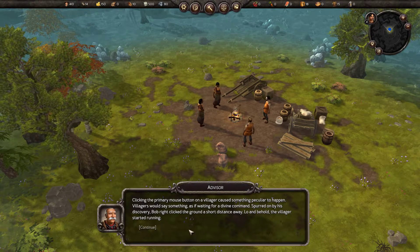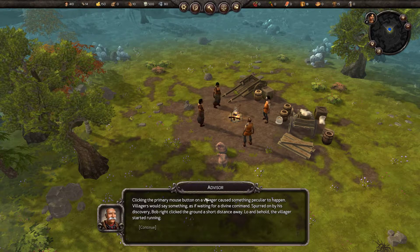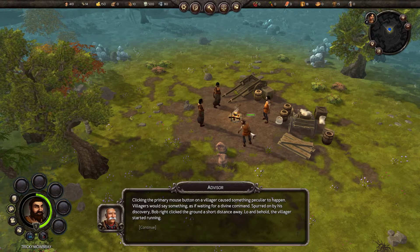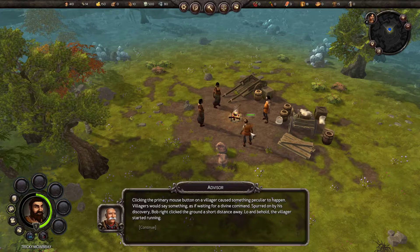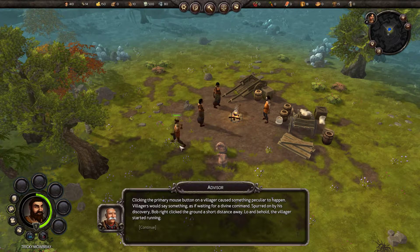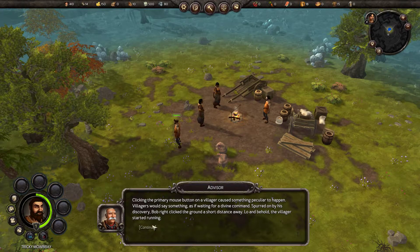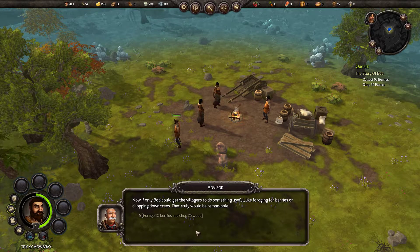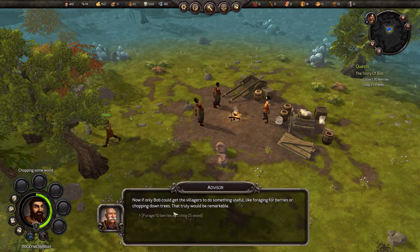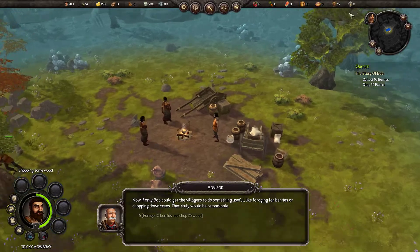Clicking the primary mouse button on a villager caused something peculiar to happen — villagers would say something as if waiting for a divine command. Spurred on by his discovery, Bob right-clicked the ground a short distance away. Lo and behold, the villager started running. If only Bob could get the villagers to do something useful like foraging for berries or chopping down trees — that truly would be remarkable.